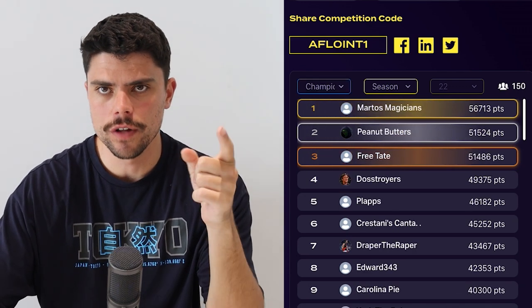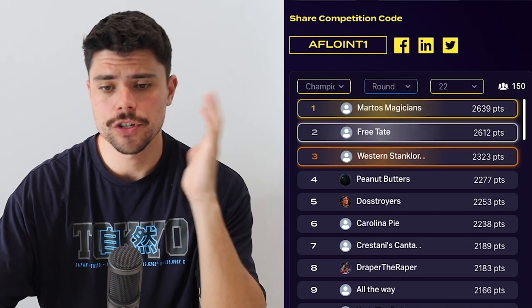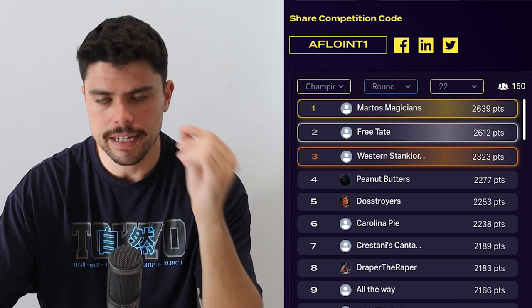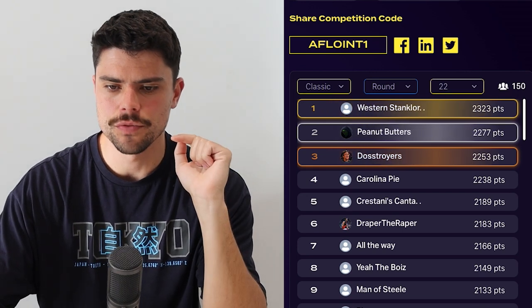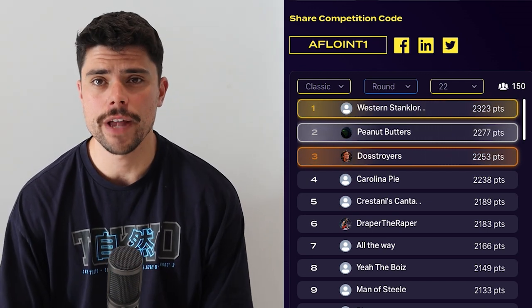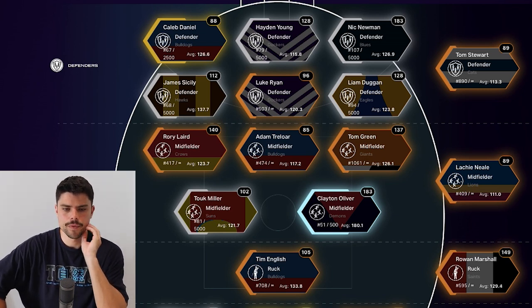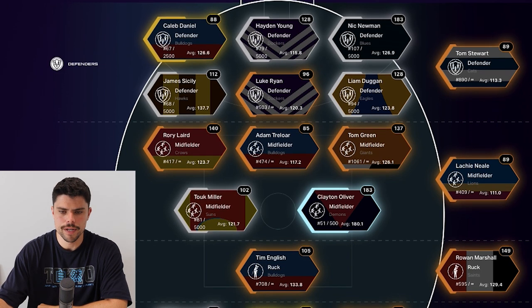In the Champion League, which is the non-salary-capped version, we've got Mato's Magicians at the top, who was also the best score in the Champion uncapped competition. And in the round version of our Classic League, Western Stank Lords — my team — came first, knocking off Peanut Butters. That would be the first time I've done that this year, so very happy with that. The back line certainly did well, but I think it was the forwards who really carried me this week.